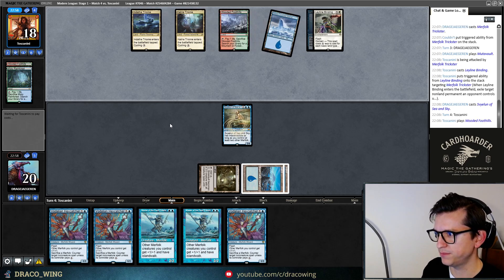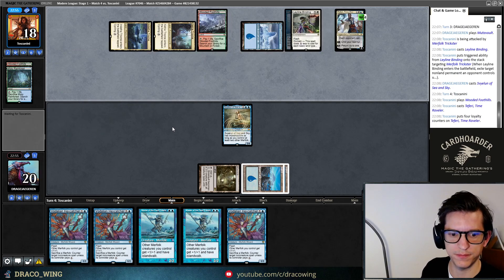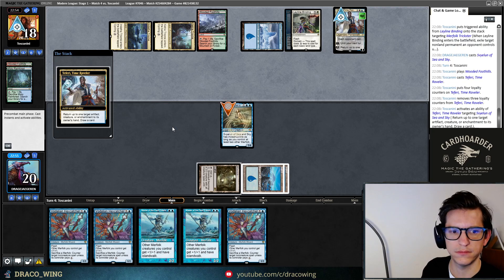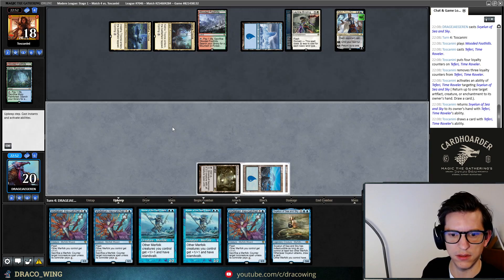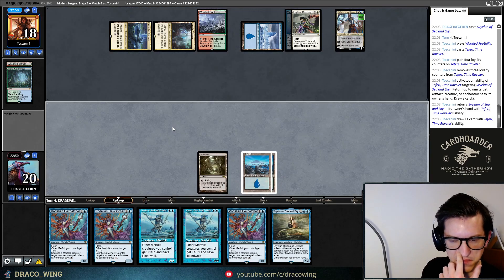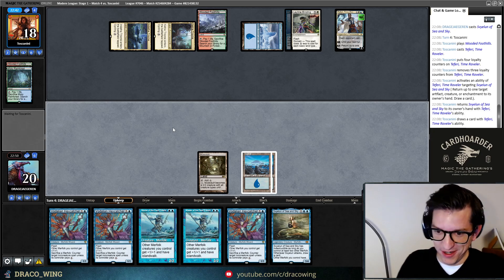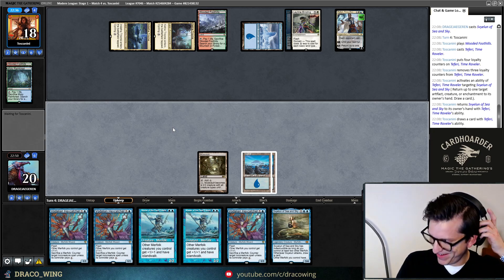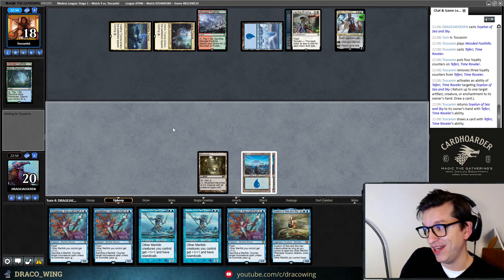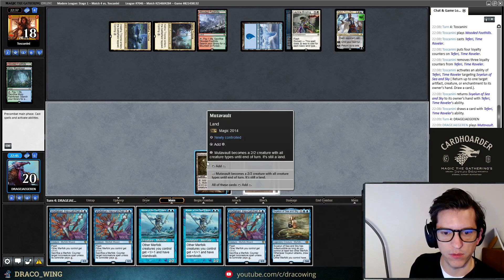If we draw a land, we can double spell. It's a 9. Now we really need to draw a land so we can both play a threat and kill off the Teferi. One of the things I really like about the new version is that we're not playing Glasspool Mimics — every time I would wish for a land to attack with Mutavault and cast something, I would draw a Glasspool Mimic instead. But — perfect — we drew Mutavault! That's the very draw I wanted. Make sure you right-click, find newly controlled, then you can activate the other one. Now I want to kill off Teferi.